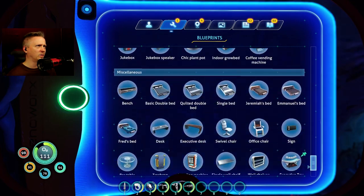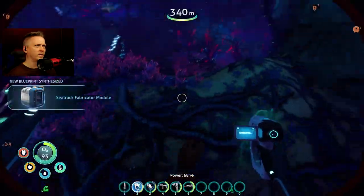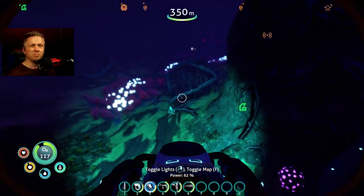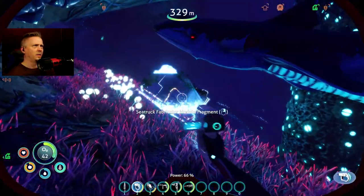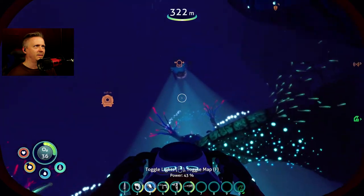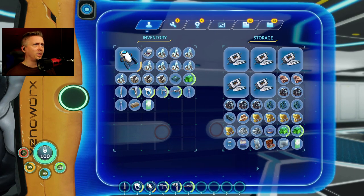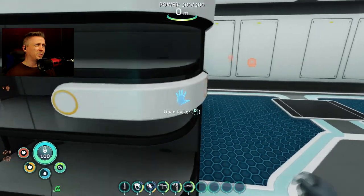I scanned the ion cube, then the artifact — that should be scan number four. Maybe it was just three since I didn't see a notification. Then I got the third scan for the fabricator — there we go, the recyclatron is now unlocked! Found like eighteen storage module fragments and only the minimum three fabricator scans. A monkey appeared — got a computer chip from that. Not a bad haul: four pieces of metal salvage, a wiring kit, diamond, and a computer chip.